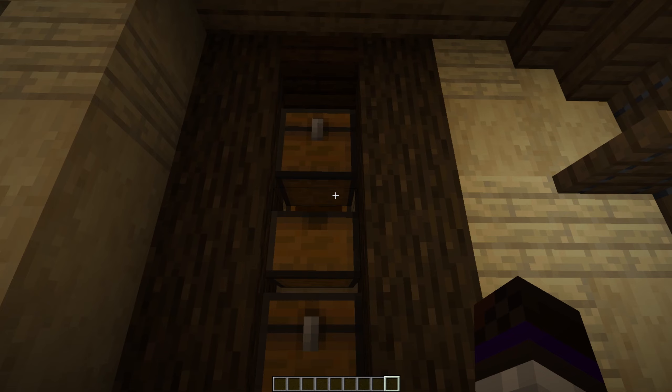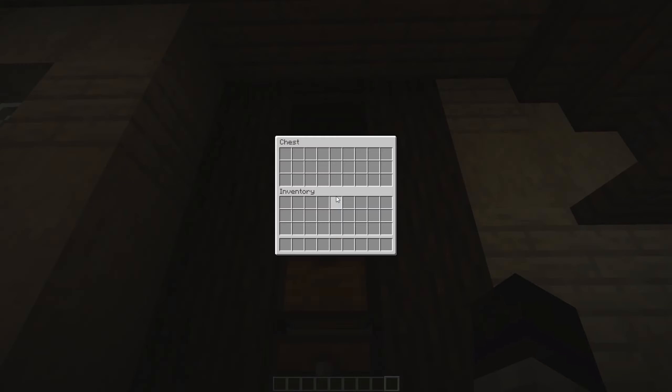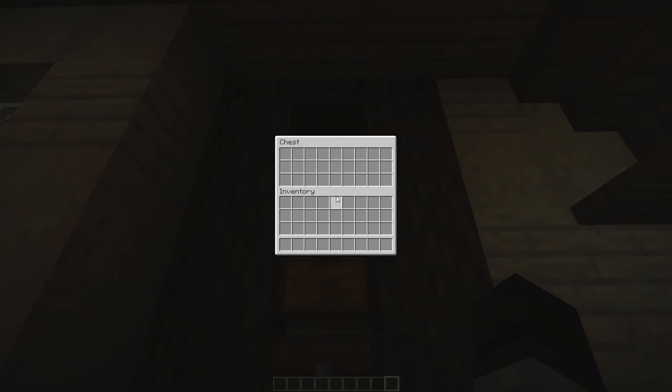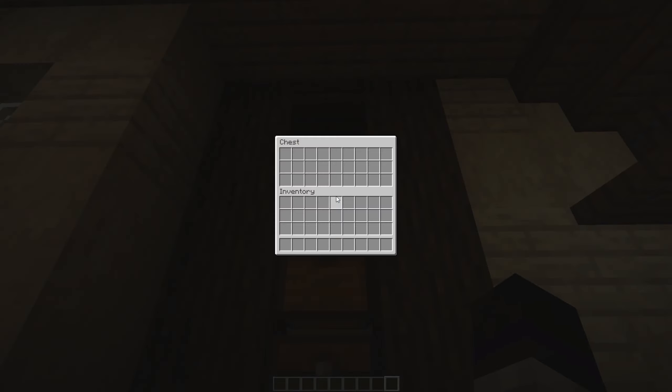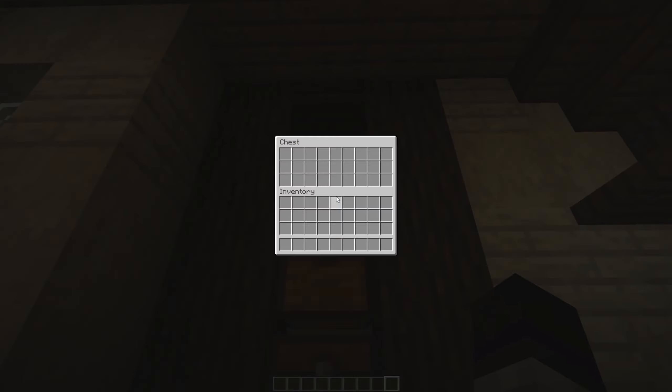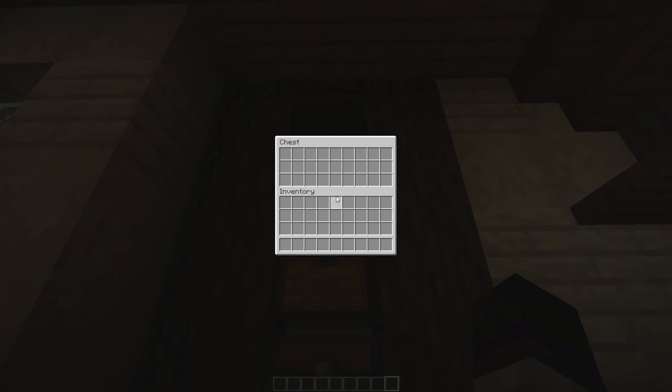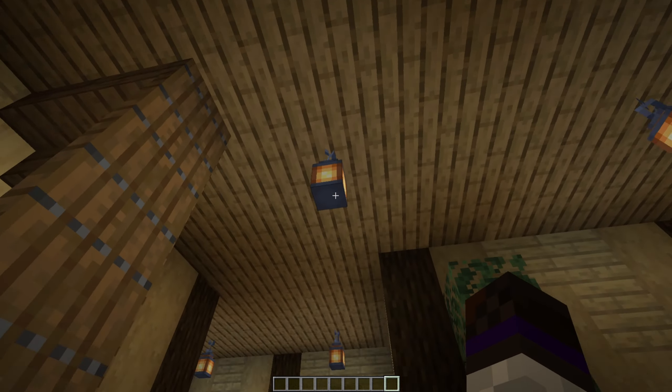Nice blue bed — I would have dyed it yellow or something, that seems to be the color I go with for beds in let's plays, don't ask me why. Got more storage up here. Any records? Yeah, a record player! Another small room. Let's sleep real quick because I want to see the house from the outside. Very cool mid-level living space here with a little area.